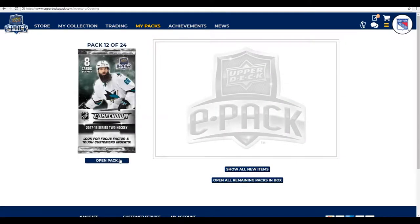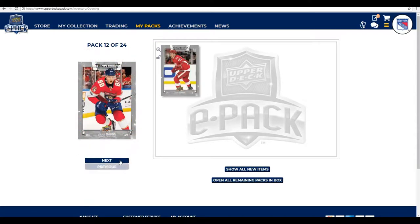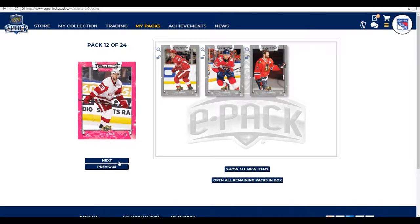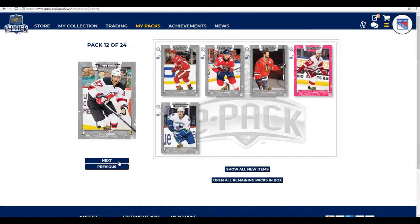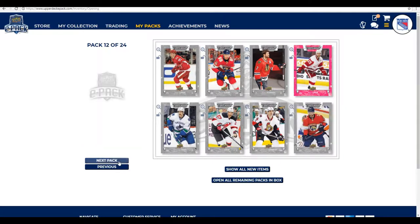Right, here we go — last pack of this episode, and next episode we'll do the last 12. We open this pack and start with Dylan Larkin, Jamie McGinn, Brent Seabrook, a pink parallel of Mike Green, Alexander Edler, Pavel Zaka, Alexander Burrows, and finish off with Vincent Trotschek.